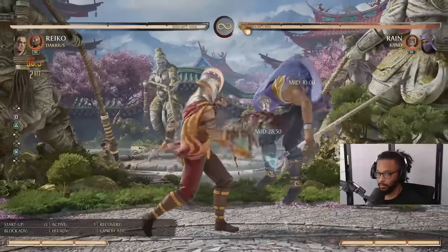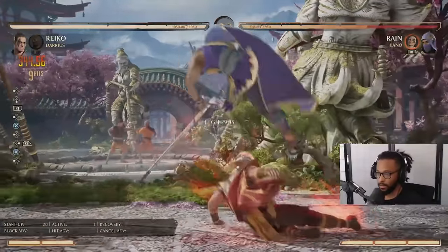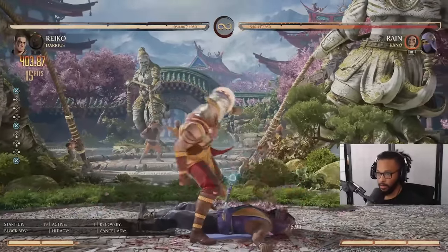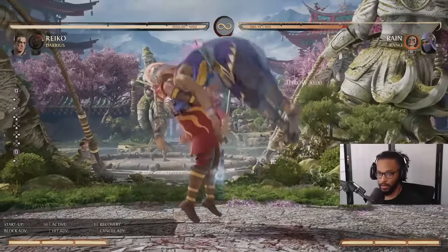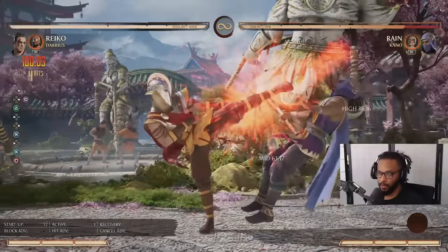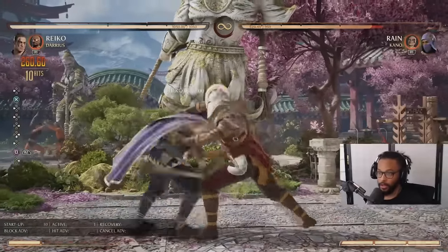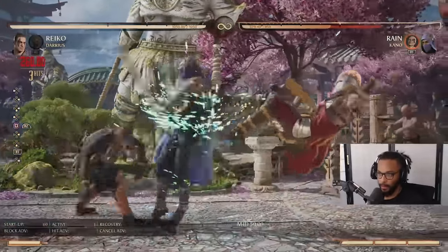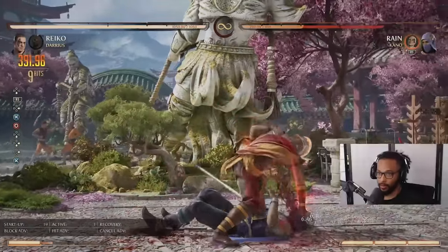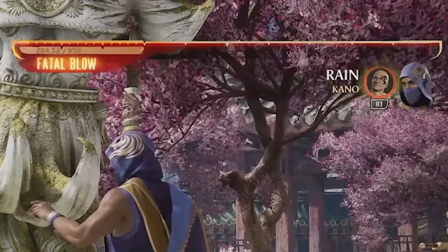Now we're going to spend the bar. Stand three command grab, call Darius, stand three EX slide, stand three tactical takedown — that's 40% and you get oki. You can choose meaty or command grab again — that's the mind game. Most of the time I like to keep combos meterless, so I'll do my combo, then scoop you, keep that combo, do three-four takedown — 40%. So that's 25 into 40. Look at his health — two touches.